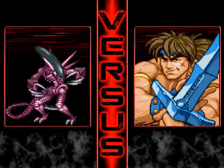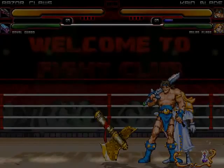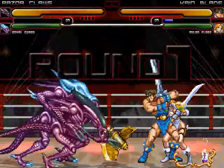Team Aliens are looking to score their first big win over the veteran Golden Axe combo. Is their bite more vicious than their bark? Cain Blade and Milan Flare are getting those giant swords out.